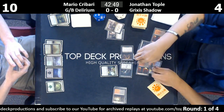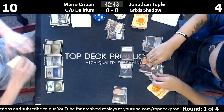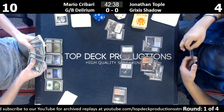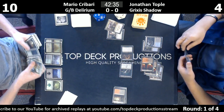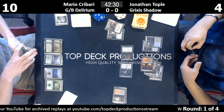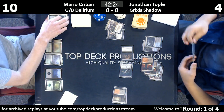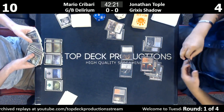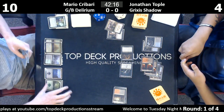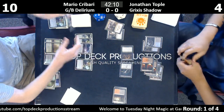The Satyr Wayfinder is dead. So we have tribal, instant, sorcery, creature, artifact — do we have a land? We have a planeswalker but I don't think we have a land. Bleed of enchantment? So six of thirteen card types for delirium. Let's see if we can roll off two lands here.